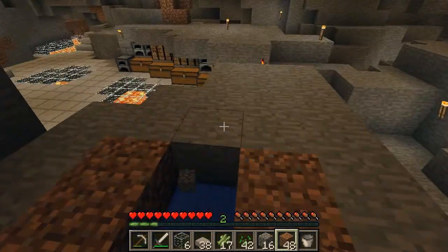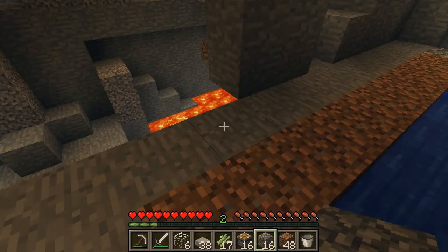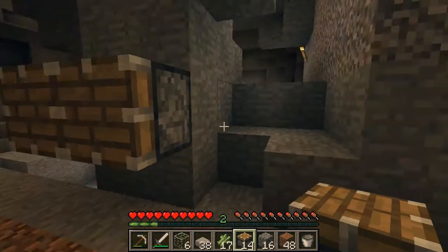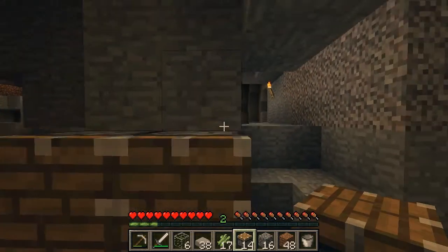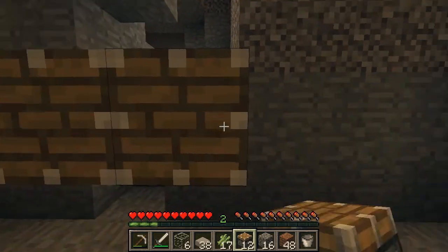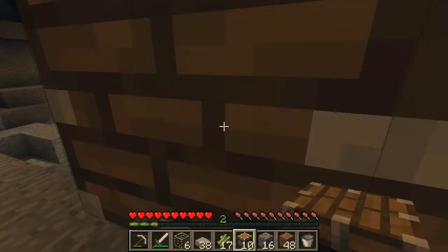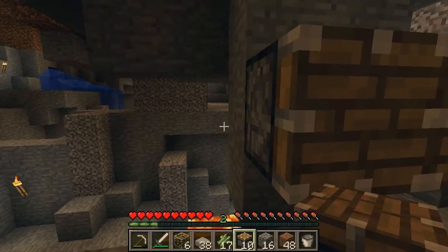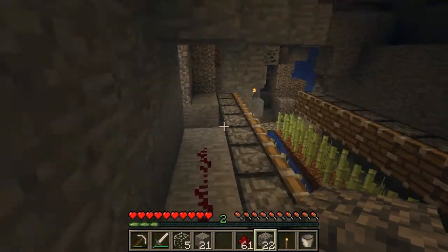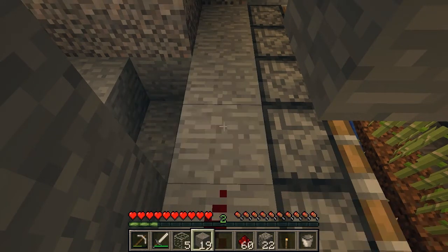Then I will have pistons up here, and I'll power those with a button so they quickly retract. I'm just going to have redstone running through here.